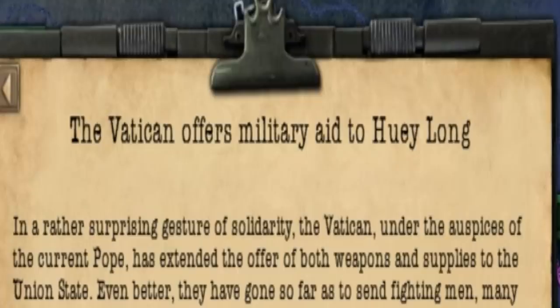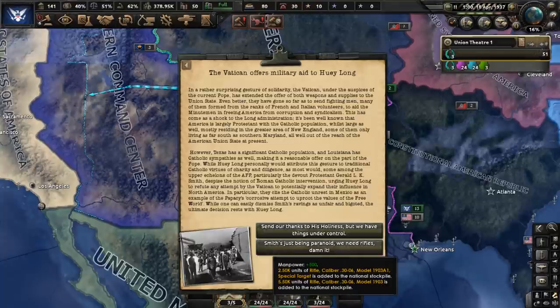The Vatican offers military aid to Huey Long. Texas and Louisiana have Catholic sympathies, apparently, so it seems like a relatively reasonable offer on the part of the Pope. Some of Long's advisors are against the idea, but who would turn down large amounts of military equipment given our situation?